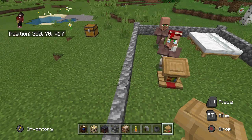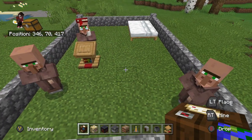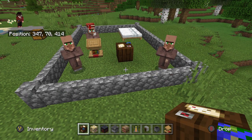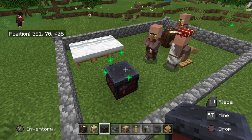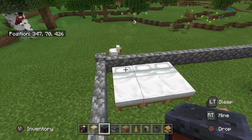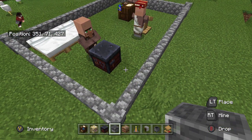This works on all villagers too. The first villager just gets first preference on a nearby workstation. If I place down a cartography table here, one of the others will take it on, and if I place a smithing table, another one will take that. Just make sure you have enough workstations and enough beds for all of them.